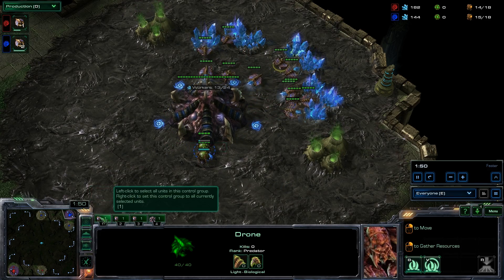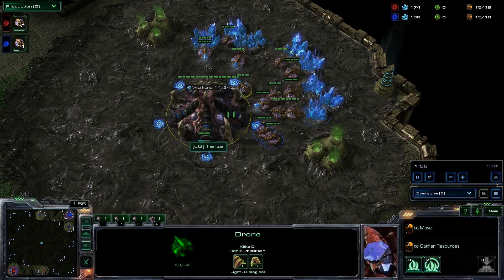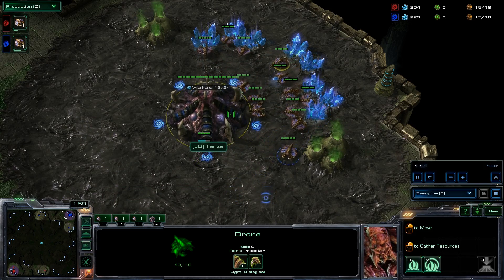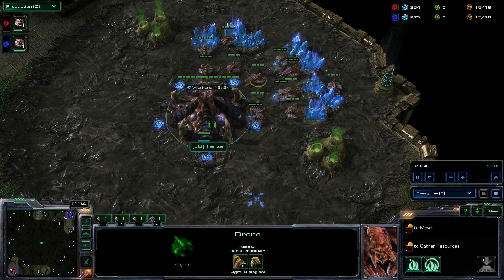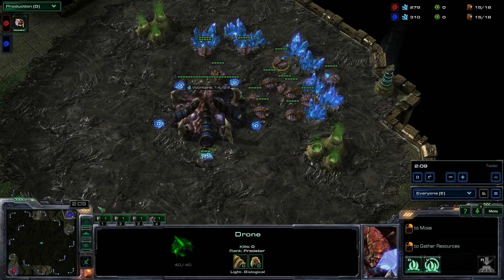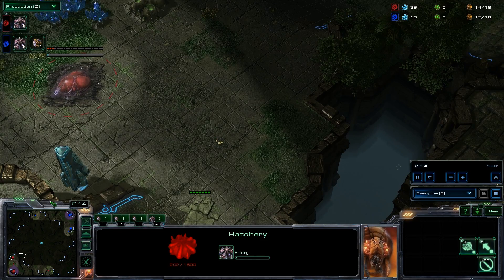ZvZ — we don't see any crazy ten pool shenanigans. It's pretty tough to do on Whirlwind because it's a four-player, fairly big map. It can be cool doing a ten pool or something, because if you do find your opponent, they will not know what is coming. And 15 hatch is extremely popular on this map, as we see here — ten pool kind of crushes that.